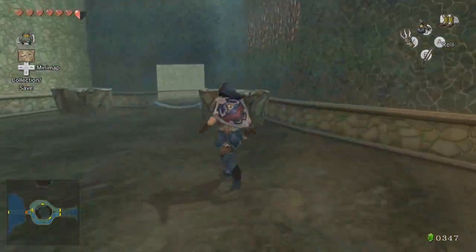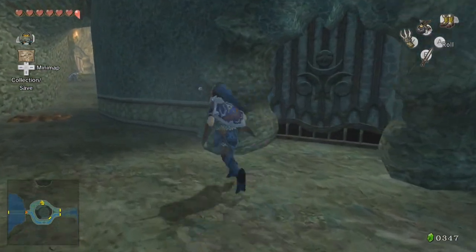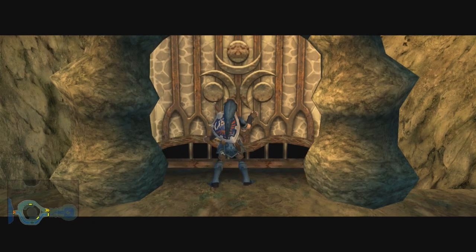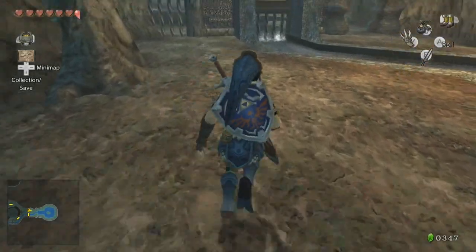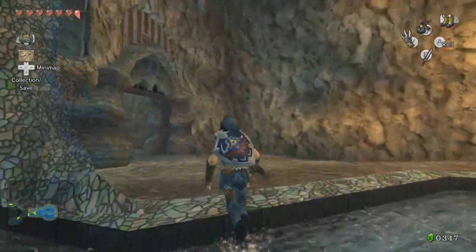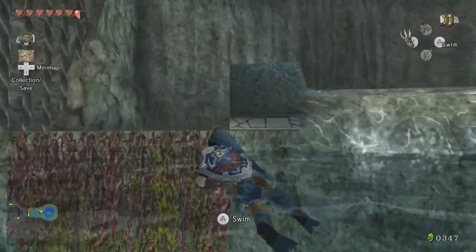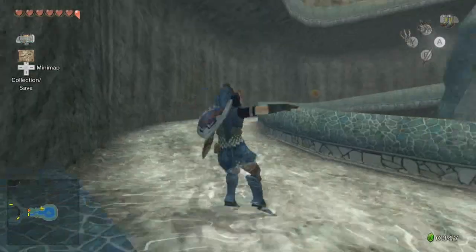Oh yeah, we did unlock this, so that makes it easier — they knew you'd have to come back through here. That's not the way I wanted to go, I think I wanted to go out here. It's weird how many things I thought I could do with the hookshot now but I'm not having to do any of them. I'm going to make my way back up to the top and use my hookshot up there. There was a chest, but maybe there was something else I didn't see?